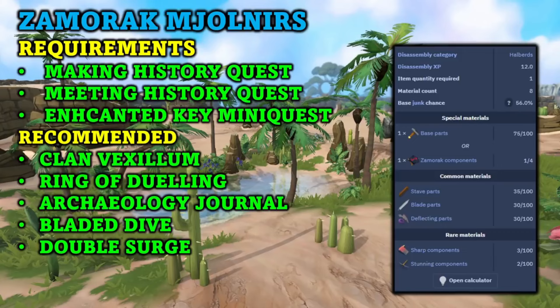Looking at the requirements for this method: first, the Making History quest is required, along with the Meeting History quest. Once you have those two quests completed, you can complete the Enchanted Key mini-quest. There are 22 different locations that you will need to gather treasure from using the enchanted key. It does take a little bit of time to complete this mini-quest, but once it is done, you can then go ahead and get the Zamorak Molnars.